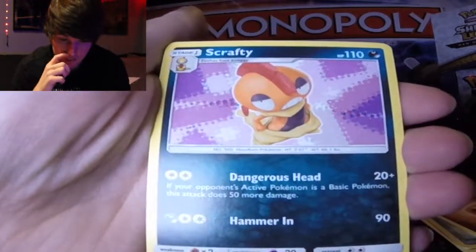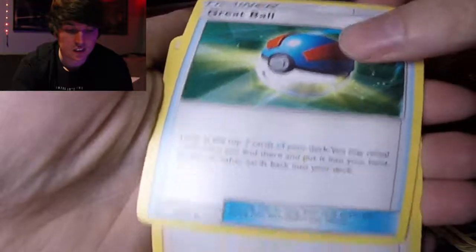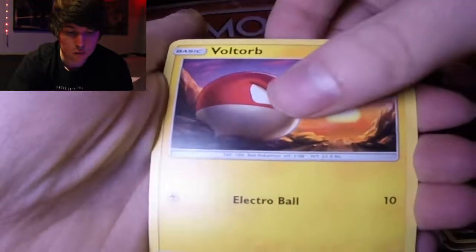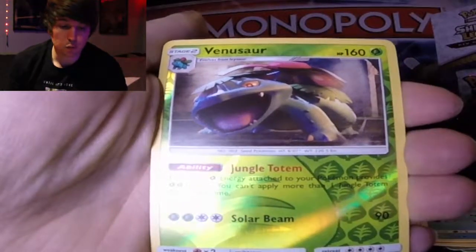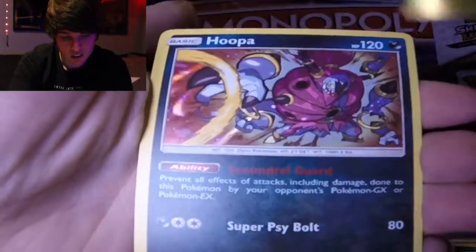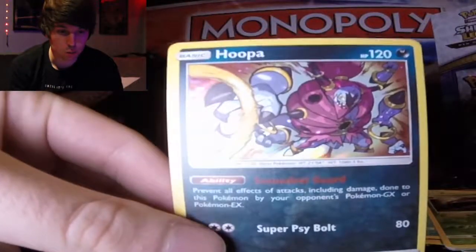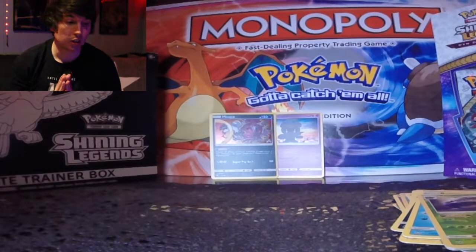Energy, Great Ball — I haven't got that one yet — and a reverse Ivysaur. I just need a reverse Bulbasaur and I have all of them. And then our rare is Hoopa! I got the reverse Hoopa in Part 1, but now I got the holo Hoopa.